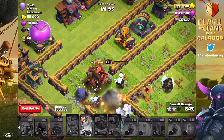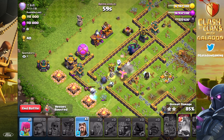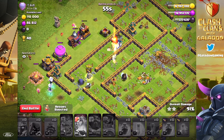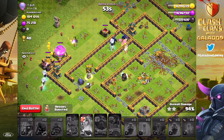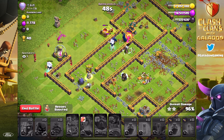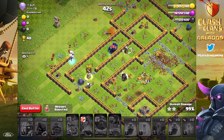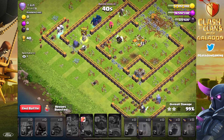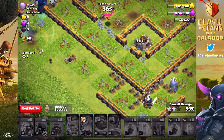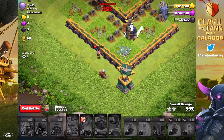Late in the battle it dumps two maxed out PEKKAs to destroy several more defenses. Holding 50 spaces for the new clan castle, it seemed like a no-brainer to bring two PEKKAs — and they've done pretty well. I'll admit not every single attack has been a three-star, and using this many Electro Titans is never recommended, but when you've got a new toy you play with it.